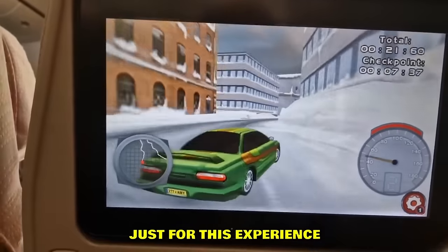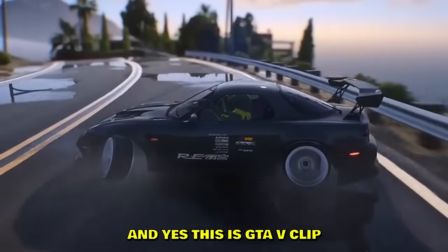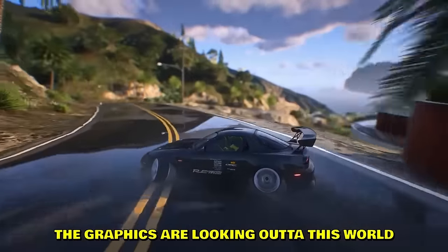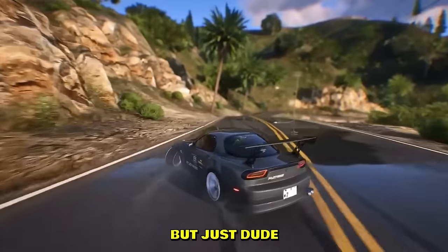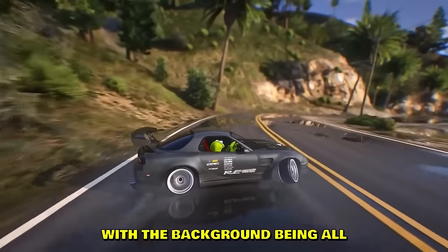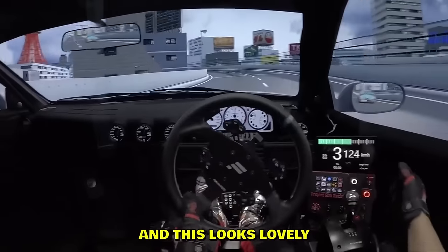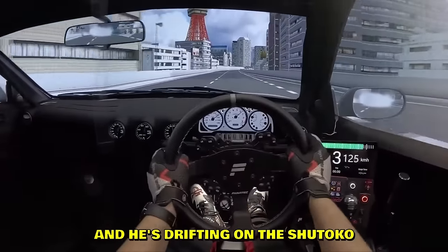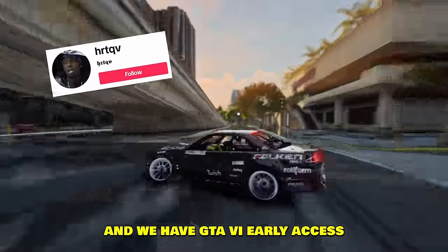This is a GTA5 clip in slow motion, full angle with an RX-7. The graphics are out of this world — I don't know how many mods he has, but it looks like Forza Horizon 5, I'd even say better. With the background all blurry, it just looks great. That is the most realistic sim setup you'll ever see, and he's drifting on the Shutoku.